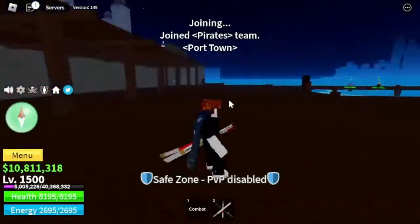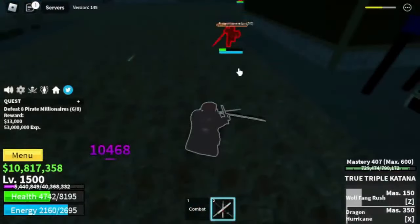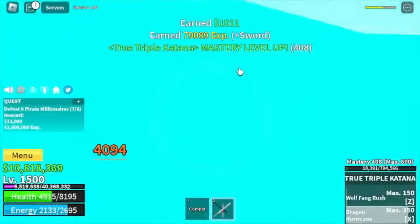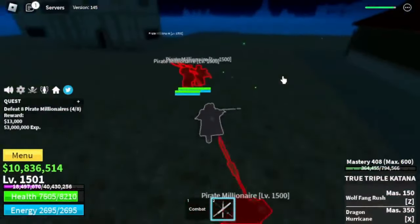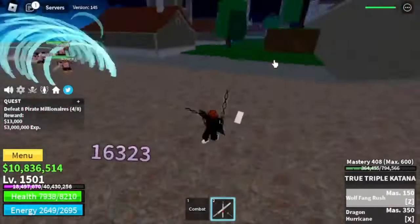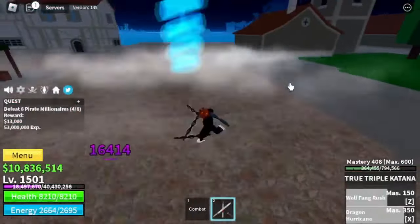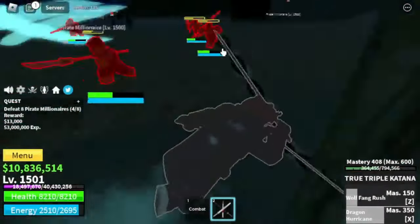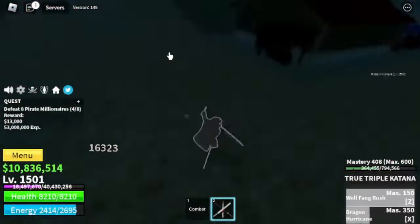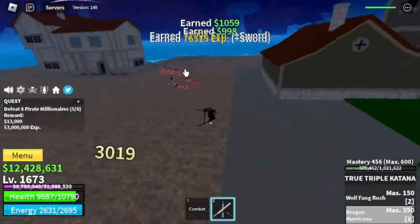Third Sea, guys — back to grinding. Our first target is the Pirate Millionaires. You need to lure them without damaging them — just go near them and they will follow you. Once you stack at least four, use your skills to burst them. Z skill, X skill — then start dodging because they have lots of long-range attacks. After that, Z skill on cooldown, X skill cooldown — and that's it. It's kind of easy as long as you know the technique. Best time to leave here is at level 1625.